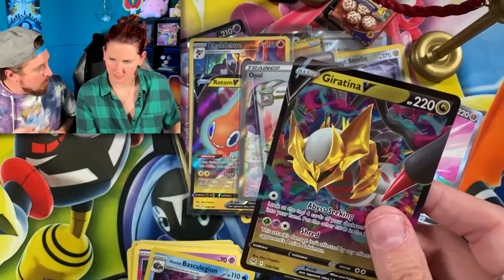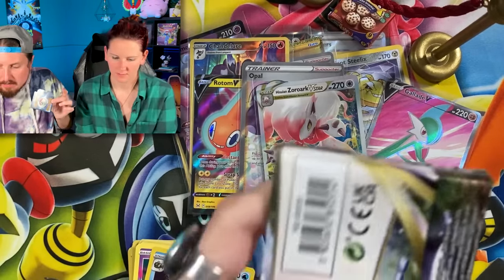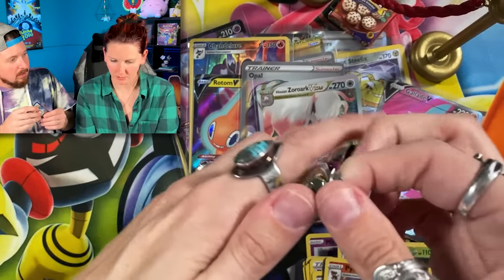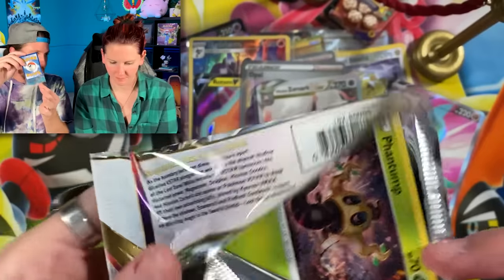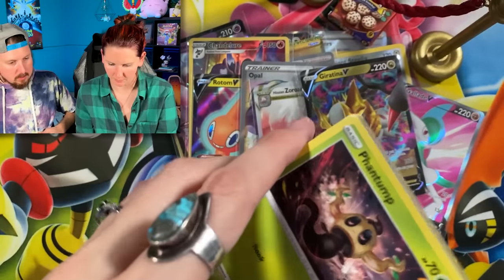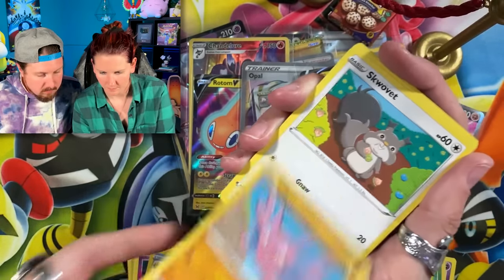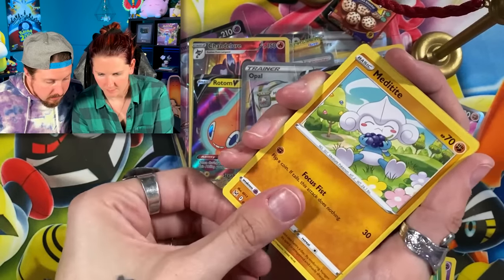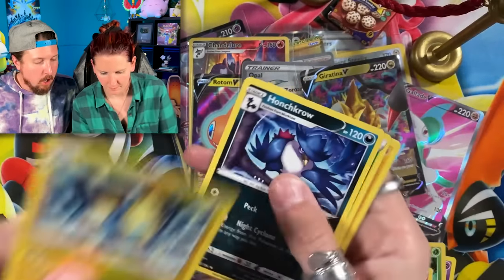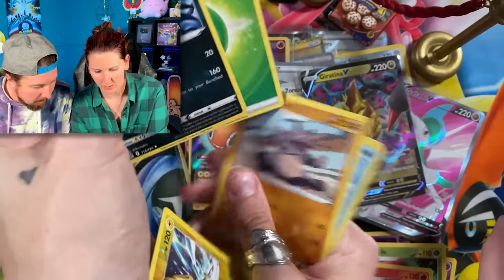Go ahead and sleeve up the Giratina. You open up this last one right here. Very very last. We have Phantump, Gligar, Squawkabilly, Booger Squad, and Murkrow — which is a bird, that's all I'm saying. And the energy — fly away, energy, fly away!